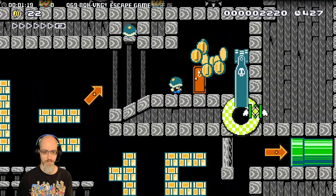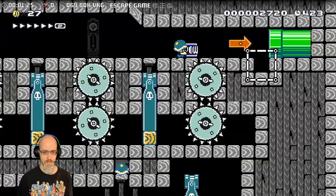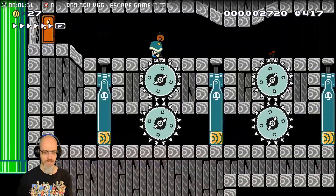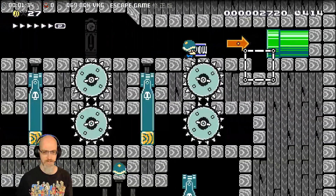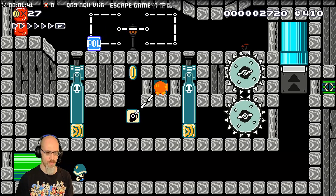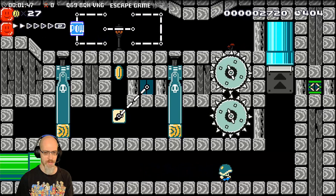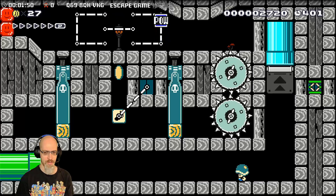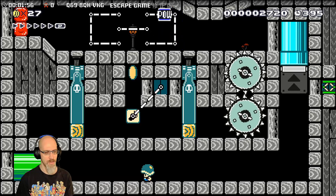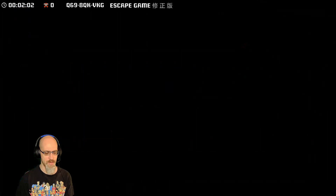Okay. Bunch of launchers stacked on hard blocks. Grinders in between. The note block has a Bob-omb. I need a spring. There's a coin over a note block which has a Bob-omb. And the POW... I don't know.